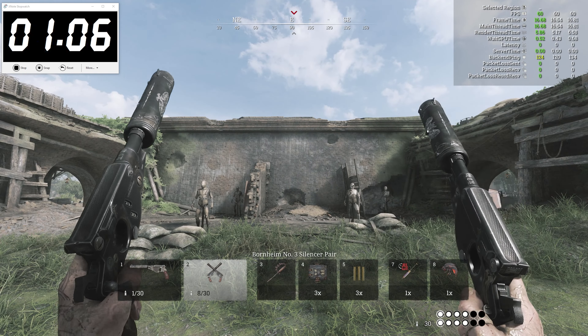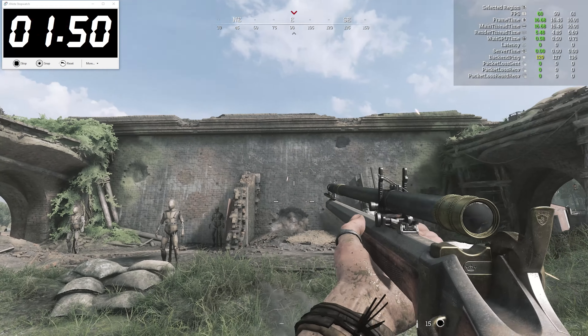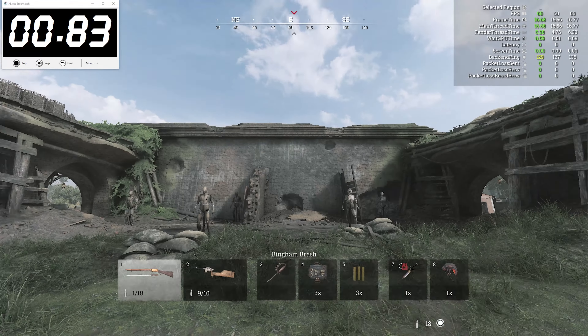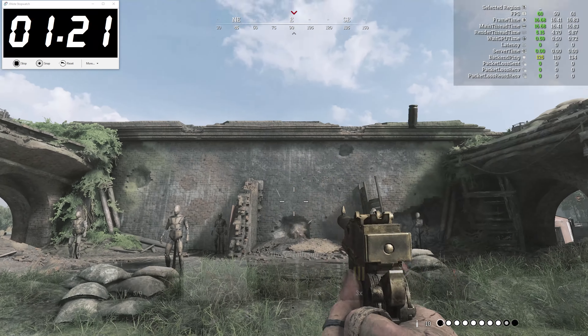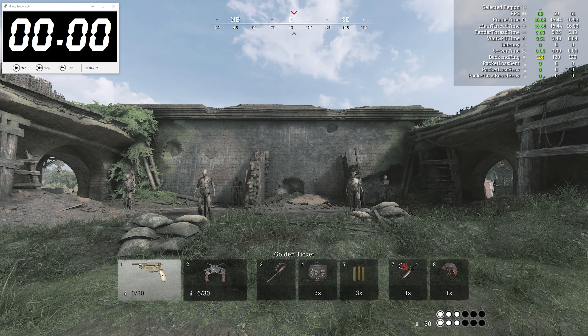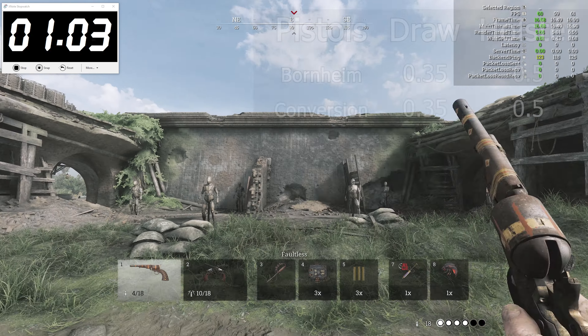This trend will occur across most of the weapons I'll cover, so I'll only show the main weapons onwards to avoid overloading the video with redundant information. In short, the vast majority of variations — whether they include scopes, melee attachments, ammo extensions, or even occupy a different slot size — do not change the draw and holster speed. Moving on, the trusty Conversion Pistol aligns with the Bornheim and has the same draw and holster speed.